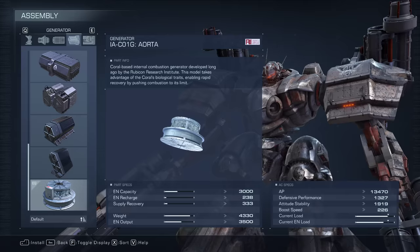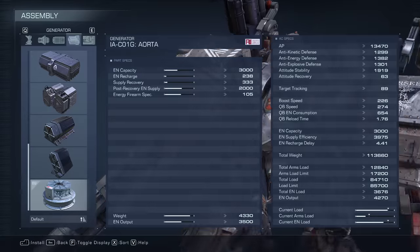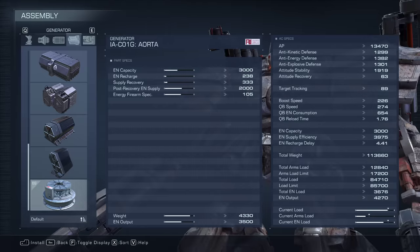That generator is going to be the coral generator, the IA-C01G AORTA. There's a second one too, the NG-000, and that one shares the same sort of stats but it's much heavier - about double the weight, double the capacity, pretty much everything doubled. It works pretty much the exact same, just heavier. I don't have it yet; I believe it's obtained through log hunts, but I'm working through new game plus right now. Statistically it's basically the same, just a bigger version.